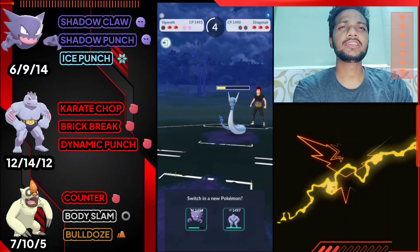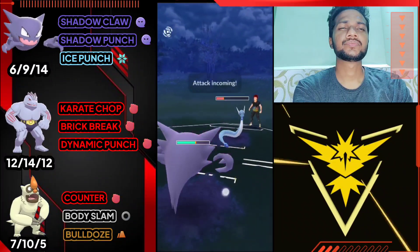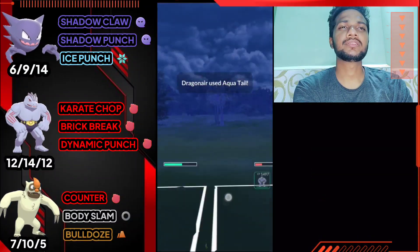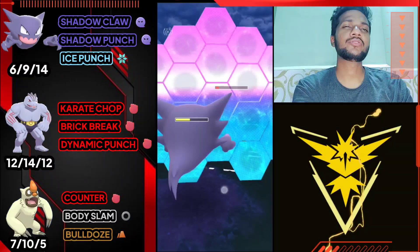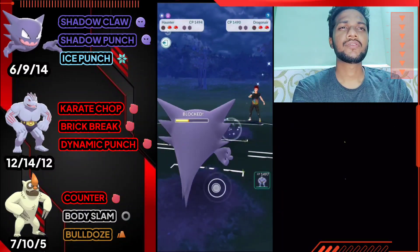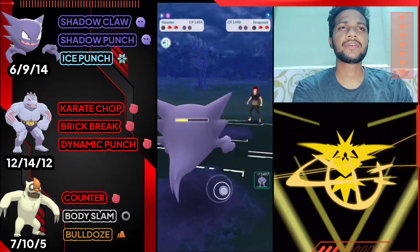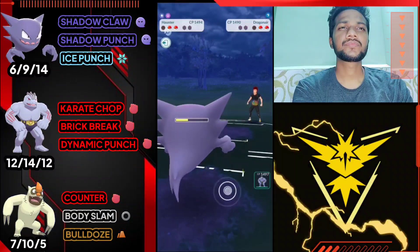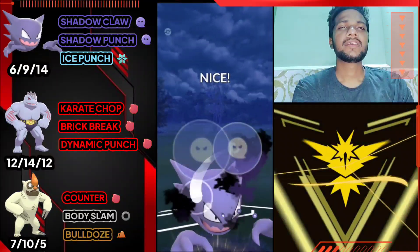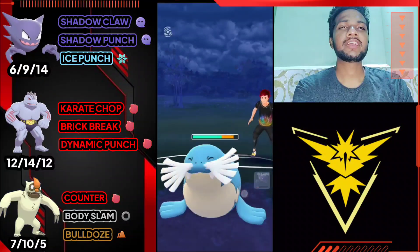Let's bring out Haunter and farm on his whole health with Shadow Claw. He uses Aqua Tail, doing some damage. Let's use the shield - another charge move coming, I'm gonna use my other shield. Let's take the risk and see what he has. He just brings his Jellicent.